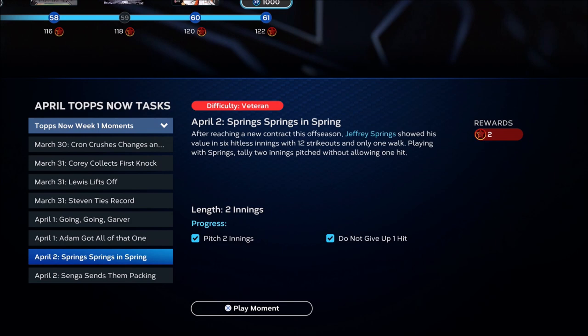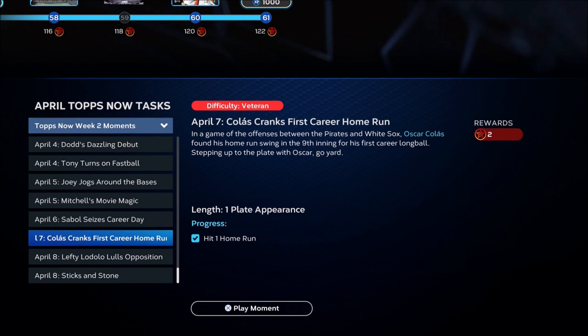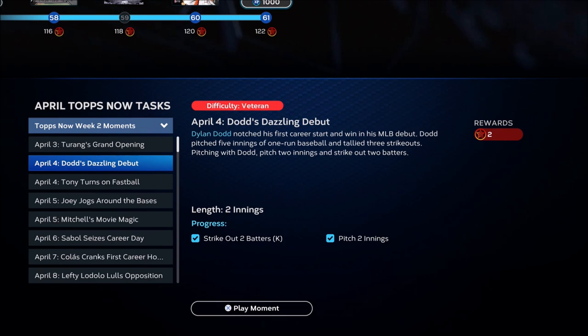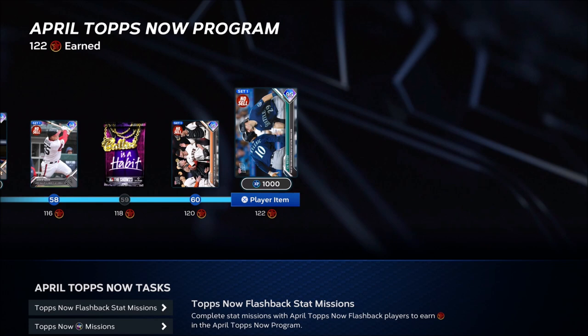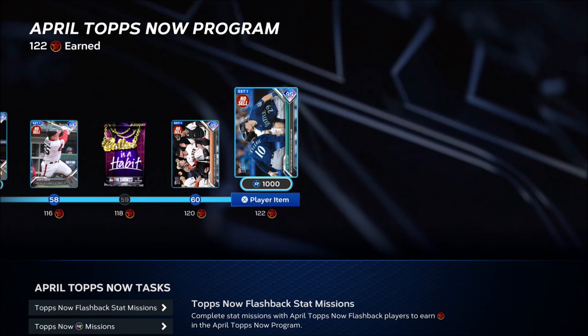If you don't know whether a player is a pitcher, just look at the missions — if it says strikeout batters or pitch two innings, they're a pitcher. Pitchers actually go a lot faster: about two and a half starts and you're done. With hitters, the reason you want to play events is because you get double the XP. I got hitters done in like two to three games max — if a guy hits two home runs in a game, you might be done right there.